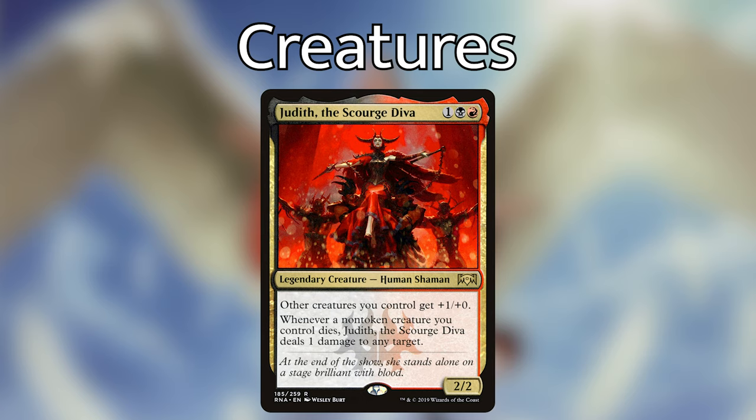Moving on to non-creatures — I did decide to take out the Nahiri that is included in this deck. I really love Nahiri and her character, and this card is cool — I like discarding cards and drawing cards for a little advantage — but I honestly think this is not the place for her if we want this deck to be as optimal as it can be.